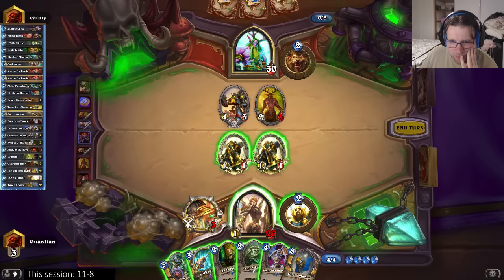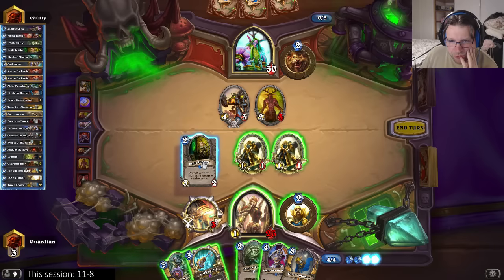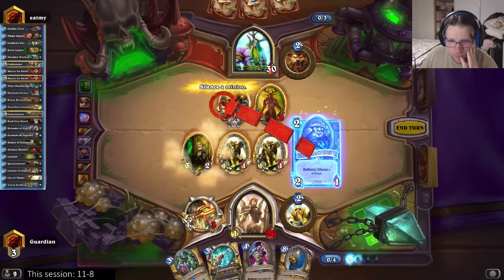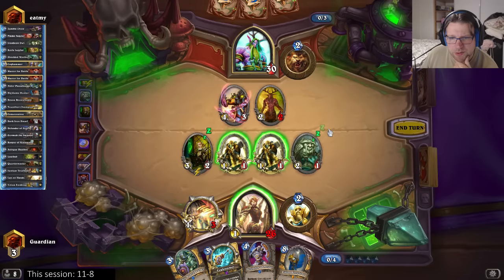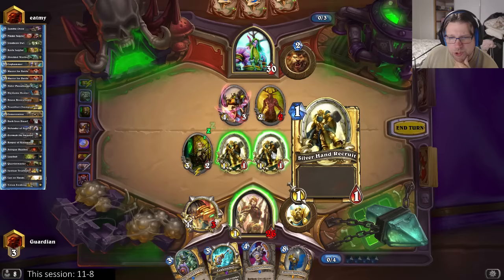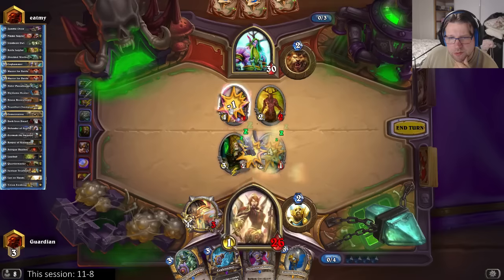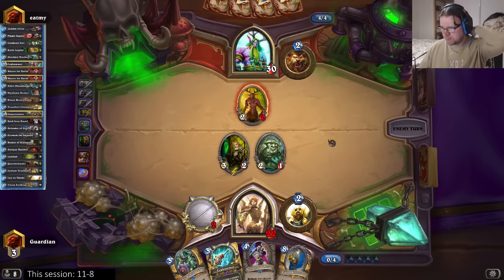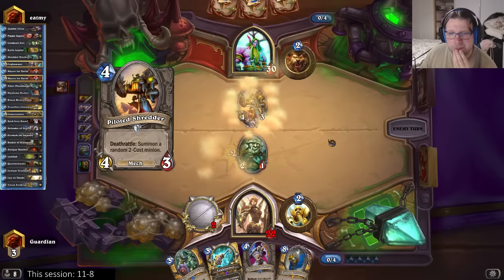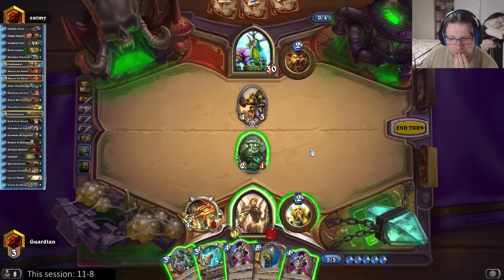I can silence it though - I think that's one of the best silence targets I can find in this deck. Let's try to go for the silence. Hit here - no, didn't get the hit. Does he have swipe for next turn? Pretty crucial question. I think I have to take that four to the face - makes the board a little bit less attractive to swipe. Another shredder, and I still have to save the peacekeeper.